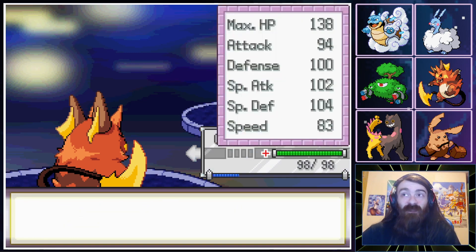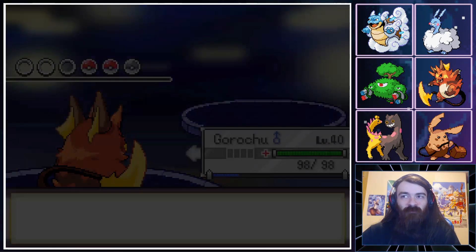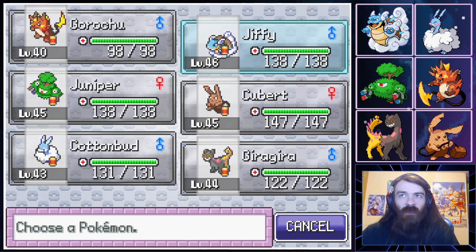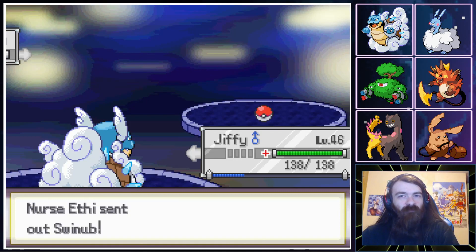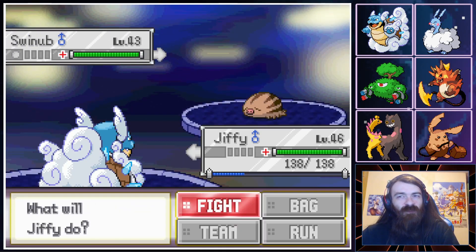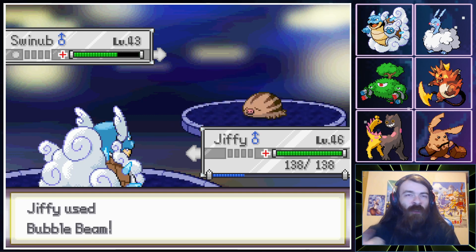4,000 XP! Do you have more Blisseys? Next up is Swinub. Okay, that's not another Blissey — not too afraid of that. I feel like we just go and Bubble Beam it. Swinub is a weird follow-up for a Nurse.